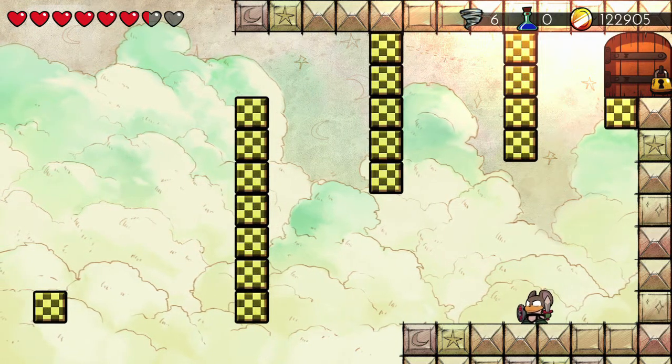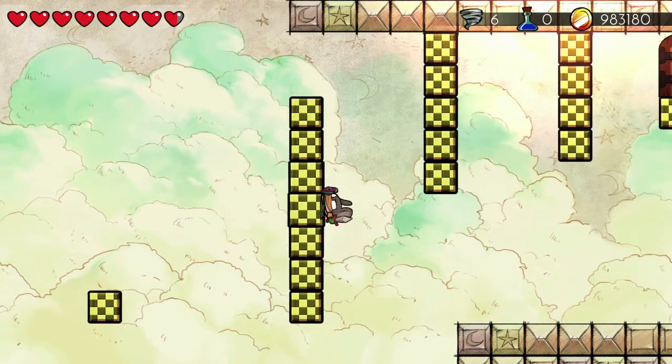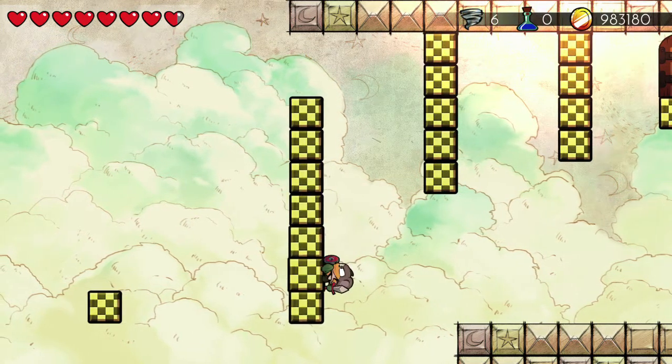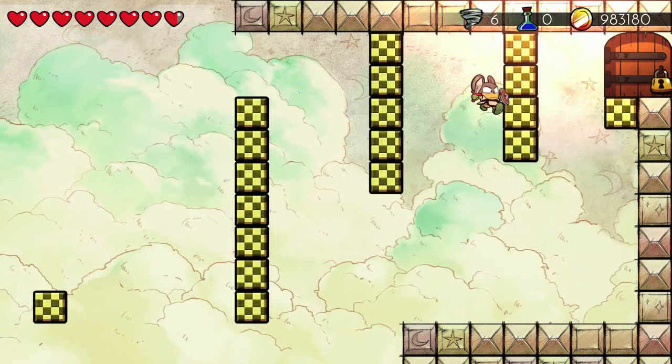Now you have to make this jump and try not to bump your head on the second column. You need to make the jump right there, then run up this column and jump over to the side, catch yourself, and work your way across.